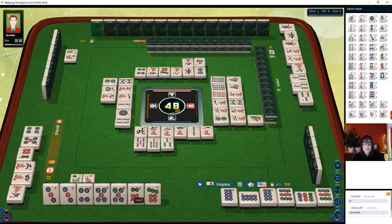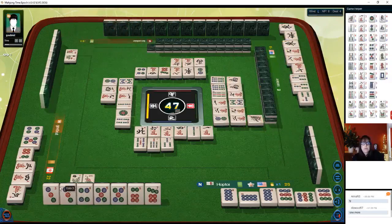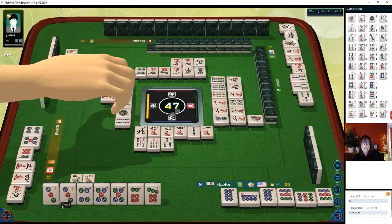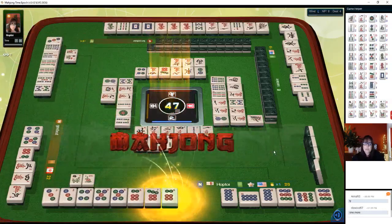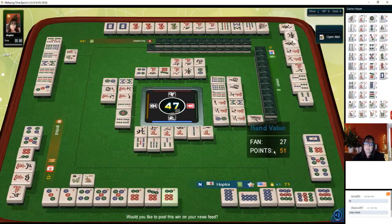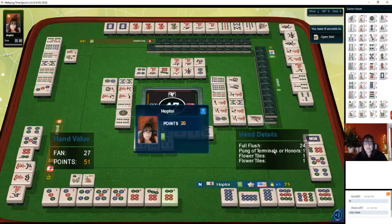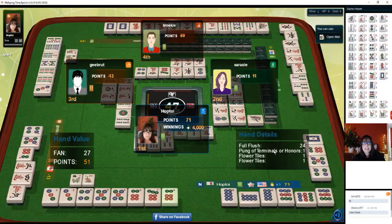We have a five-six-seven chow and three-four-five chow, ready on a three. We could do three dot — four-five-six, six dot, three dot — six dot. Mahjong! Full flush, complex wait because it could go a couple ways. We got full flush, no terminals, two flowers — 27 points and first place!